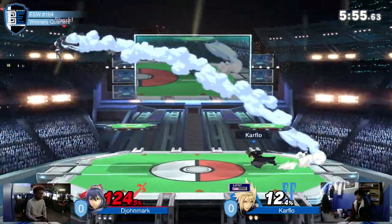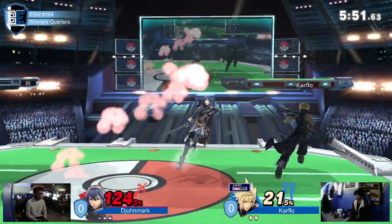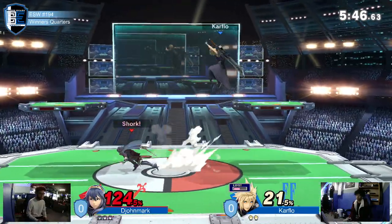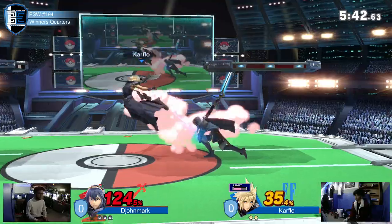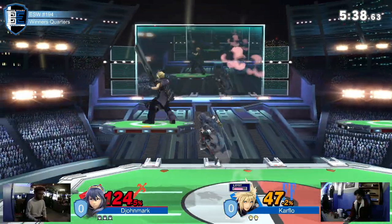Two swordsmen here. Pretty neutral stage — not one character probably has an advantage due to the stage here. Up-special out of shield, not going to connect. Good pressure on that shield there by Dijon. Dijon Mark — good Nair.